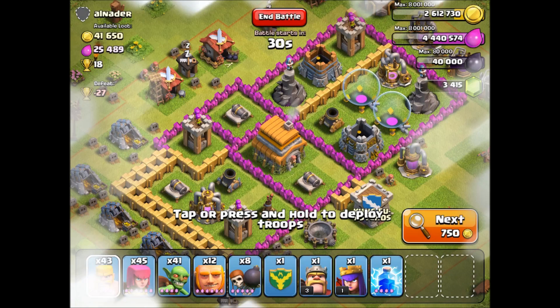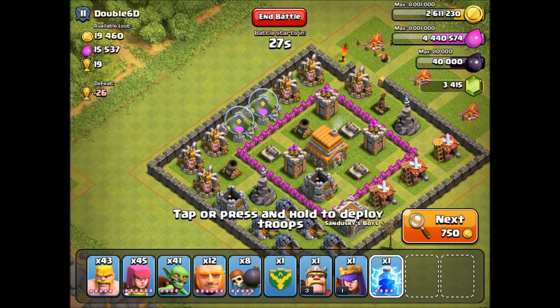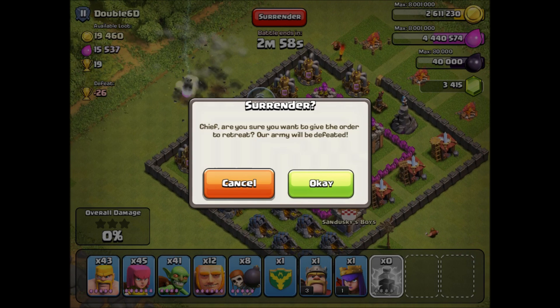Let's see if we can find anyone better — 1,000 elixir? No thank you. We're gonna try three more times and if not I'm just gonna put the Archer Queen down and see how she does. I'm gonna put my two heroes down — a heroes-only attack. In fact, I want to try that; it's okay if I lose trophies.